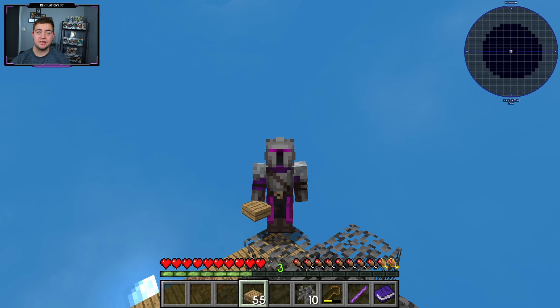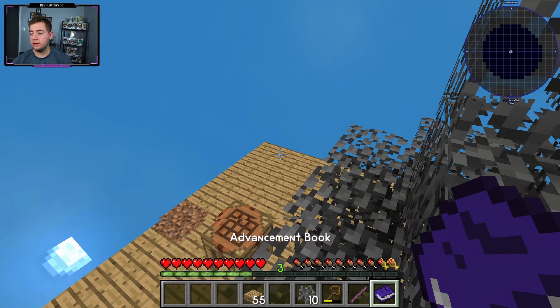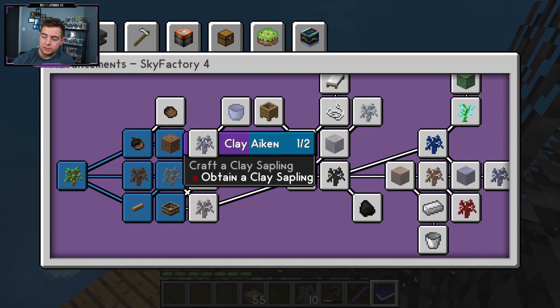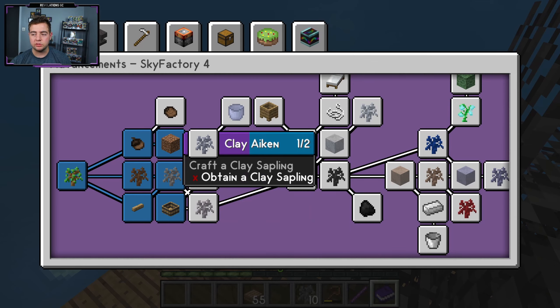How's it going guys? It's Revelations and we are back for episode 2 of Minecraft Sky Factory modded pack of greatness. And today we are doing the second tier of the advancements section for Sky Factory. So with that, our goals today is to create a clay sapling, a bone sapling, and a gravel sapling.